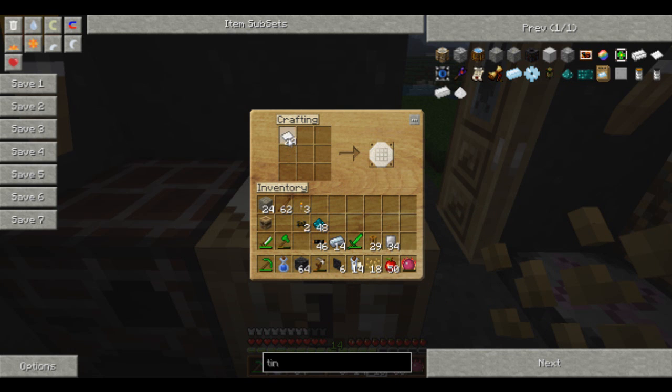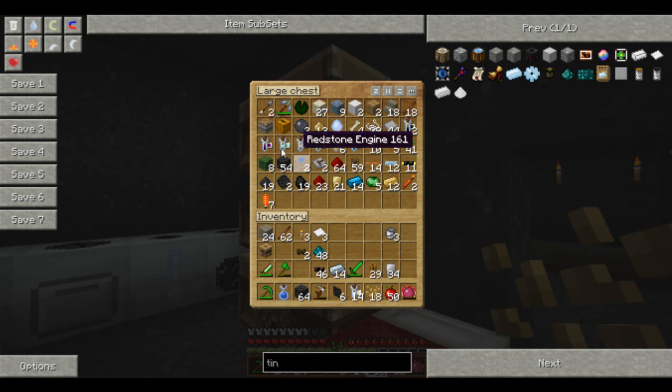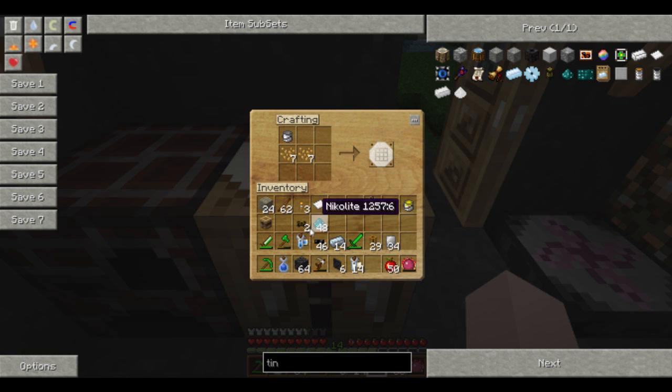First things first: tin cans, paint cans. In order to make paint of different varieties you need flax seeds. I want purple dye, light blue dye and yellow dye to start off with. Paint can. Purple paint. Yellow paint. And blue paint. So that's paint so far.